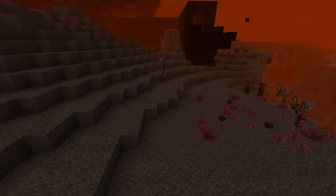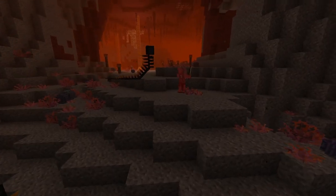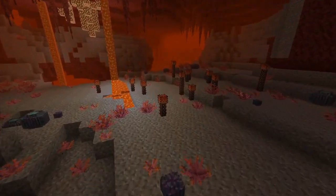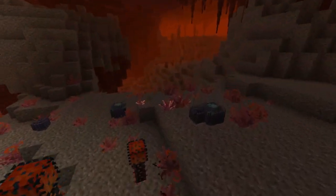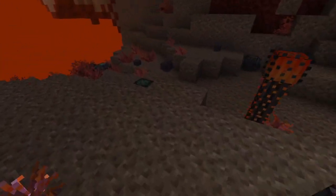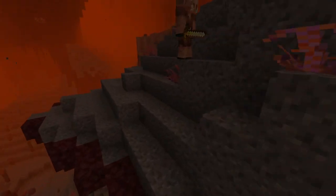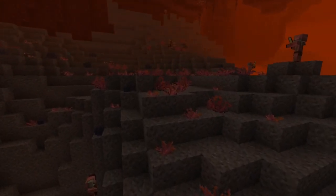The next biome up is a pretty mundane one, and it is called the gravel desert. As you can imagine, this is just a desert but completely made of gravel. It does have a few cool things in it though, like these nether cacti, these barrel cacti, and also these pink agave that grow everywhere, making it worth your time to come here just to gather some of these cute little plants.